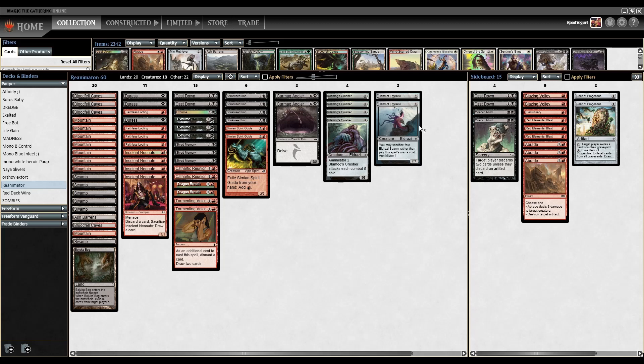We also have Hand of Emrakul. This is a nine-mana 7/7 — we may sacrifice four Eldrazi spawn rather than pay its mana cost, but we don't play any Eldrazi spawn in the deck, so we're just going to try to reanimate it. Just another backup reanimate target, and this one only has Annihilator 1. So the goal is to hit Ulamog's Crusher, but we have Hand of Emrakul should we need it.